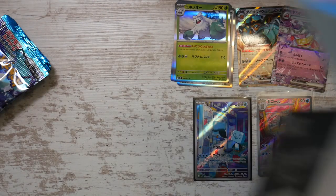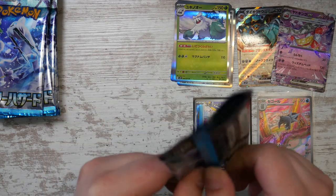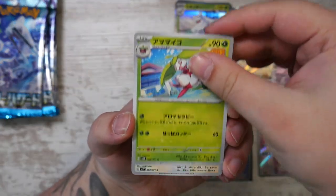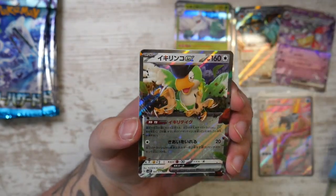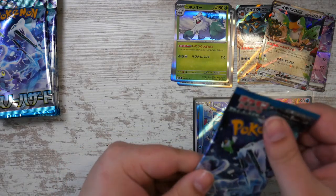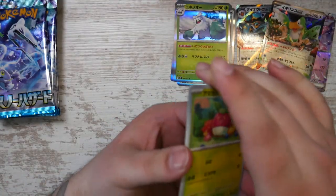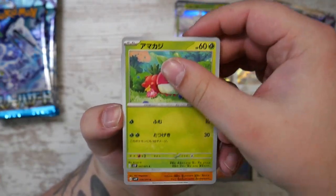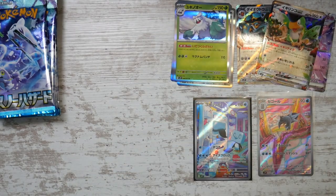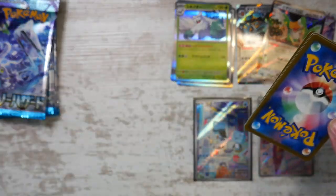Let me grab these boosters. These are really easy to open — maybe because I haven't opened Japanese boosters in a little while, but these feel a bit different. They feel so much easier to open; the material doesn't feel the same. They feel more flimsy in a way. If you've seen my Dreamleague video — whether it was the 200 or 100 subscriber special — those booster packs were giving me a really hard time. Some just didn't want to open, so whatever they changed, I welcome it.